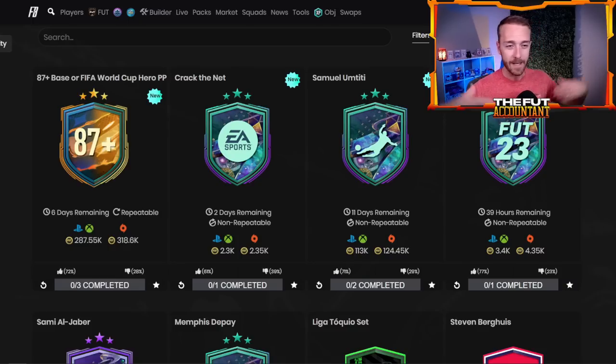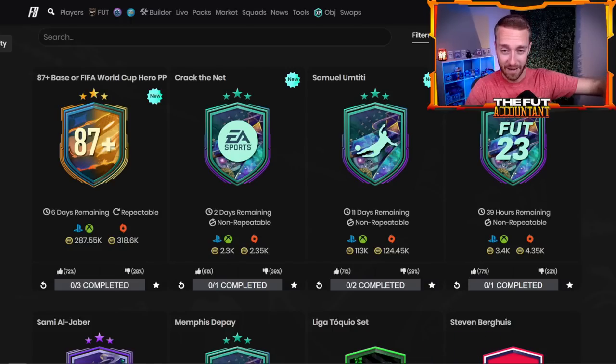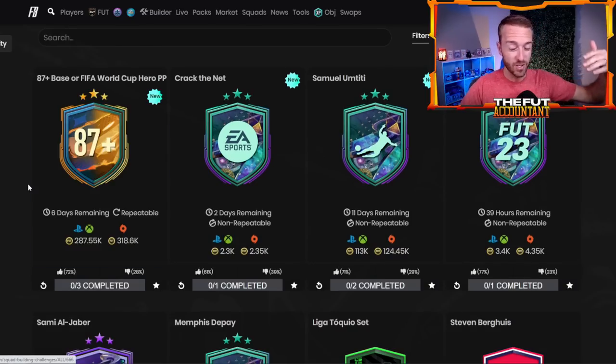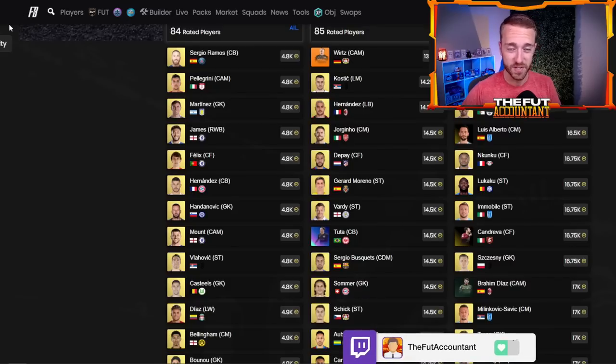The fact that you can pack base hero cards out of this is just not great, but people are doing it because five options gives you the opportunity to pack somebody really good. At 290,000 coins with a 72% upvote, there are a lot of people doing this on FIFA right now. If there are no other big SBCs dropping throughout the rest of this week, this is one where you could do upgrade packs, craft it up, and try to pack one of those big world cup hero players like Ginola, Di Natale, or Marquisio.